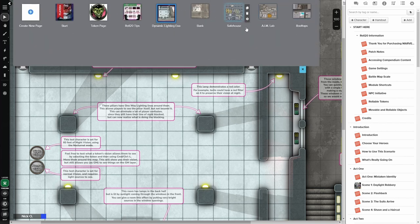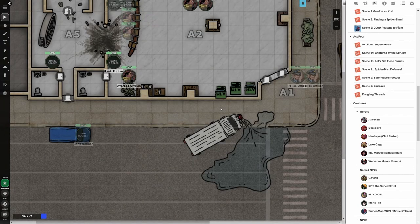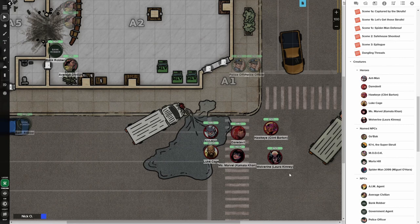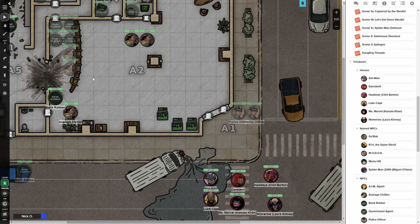The adventure is a one-shot, or in Marvel terms, a single issue. Our adventure begins with our heroes thwarting a bank robbery on this map. The pre-generated heroes in this adventure are Ant-Man, Daredevil, Hawkeye (the Clint Barton version), Luke Cage, Ms. Marvel (Kamala Khan), and Wolverine (Laura Kinney). They're going to deal with all of the bank robbers who have taken civilians hostage — our heroes will go in, battle the bank robbers, and save the day.